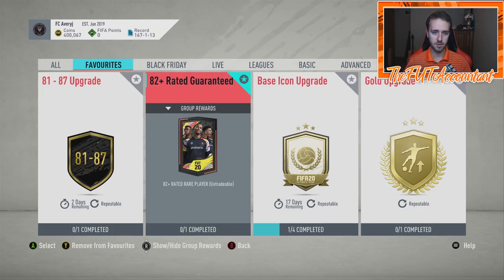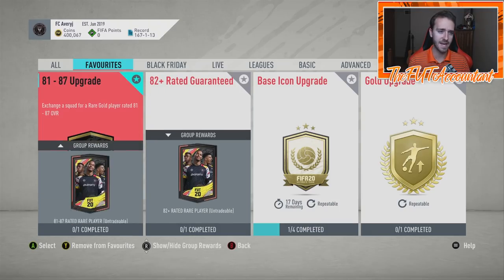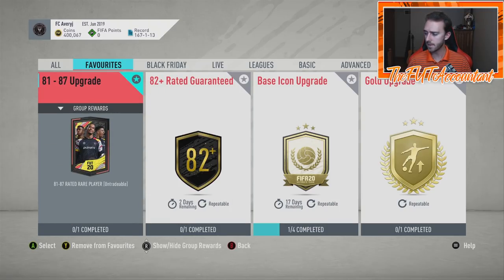If you're just looking at one of these two SBCs to try to get some high rated cards, the 81 to 87 would be good for maybe doing like 15 to 20 at a time and then trying to get an SBC out of it — trying to do a team of the week SBC and maybe get a few cards you can throw towards an icon swap or base icon upgrade. This 82 plus I would use sparingly if you're just trying to hit a big boy card in these last few moments before the best of team of the week cards go out of packs.